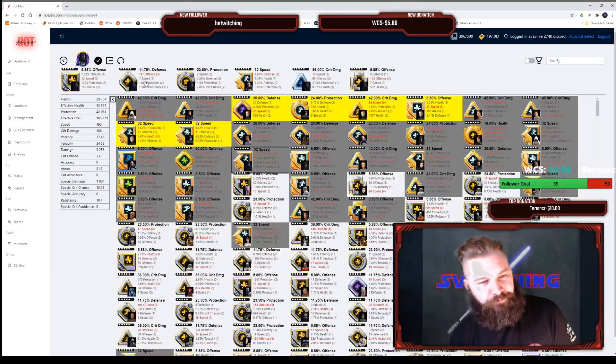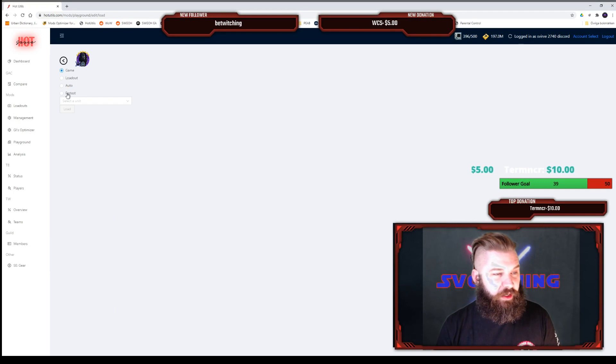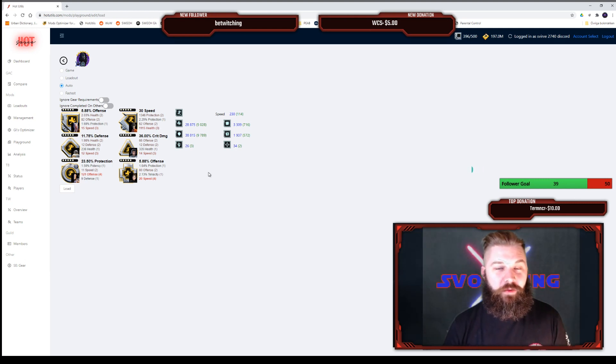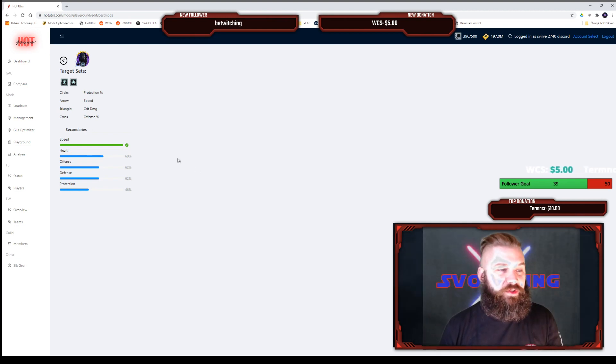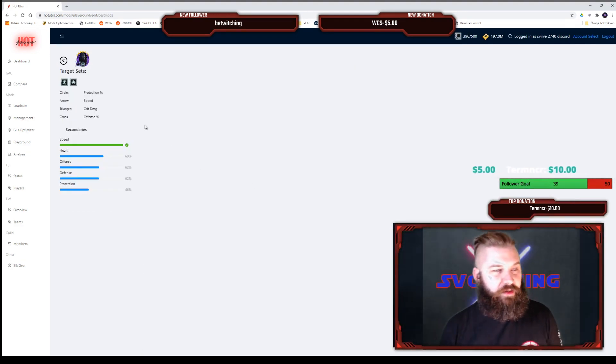Kylo Ren is Gear 11 and I'm not really sure how I want to mod him. There's another great tool for this — we can auto-apply mods to him. This is a really great function because it auto-applies mods based on what the top guilds in the world use. It gathers data to check what secondaries, primaries, and sets they're using, and then applies that to the character of your choice.